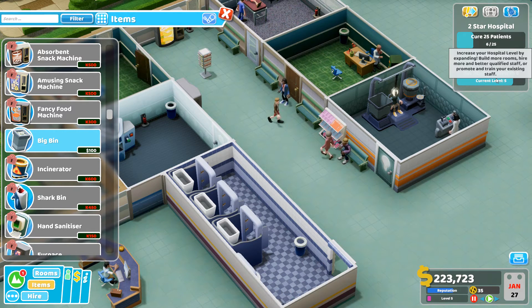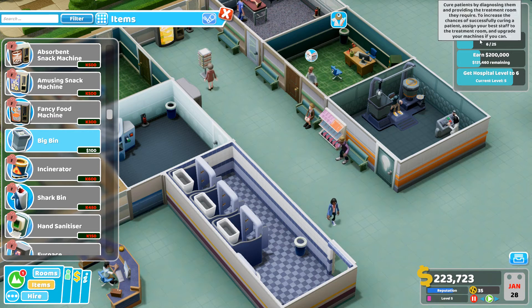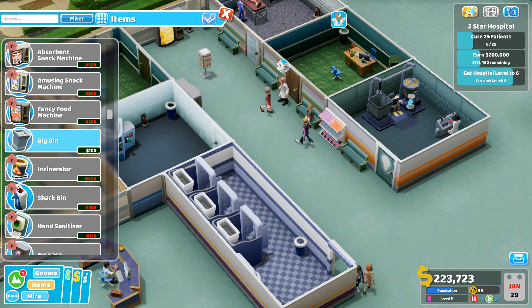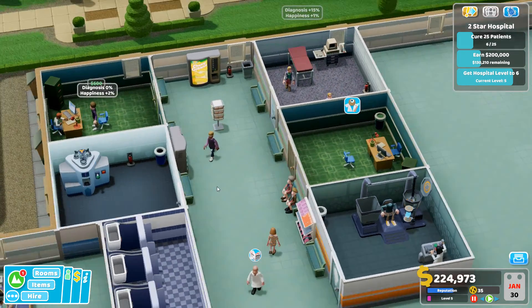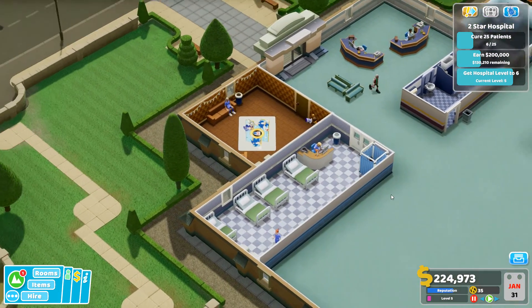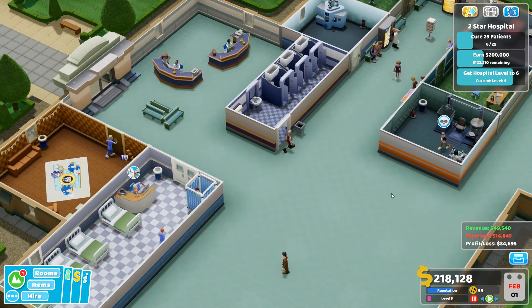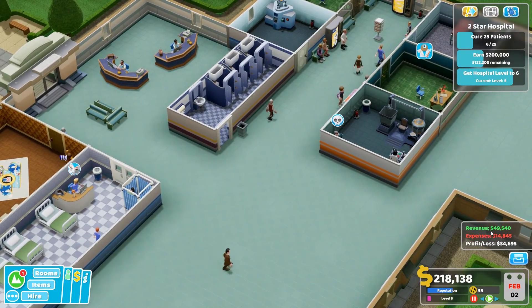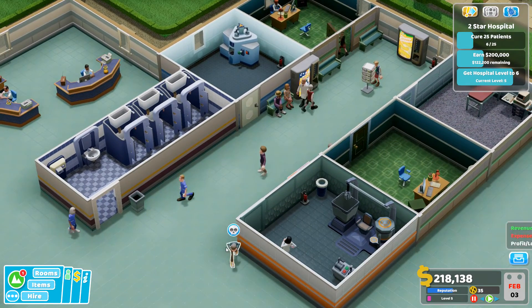My current aims: reach hospital level six, earn 200,000, and cure 25 patients — those will all happen naturally over time. I've got my GP rooms running, the ward looking good, staff room in good shape, and making lots of money which is the main aim.